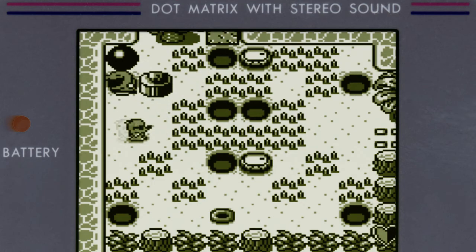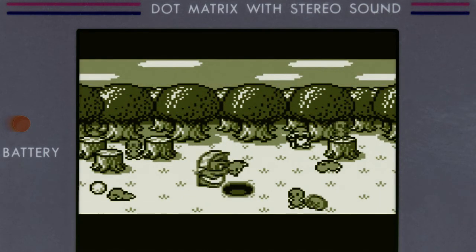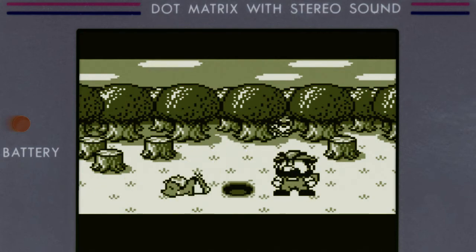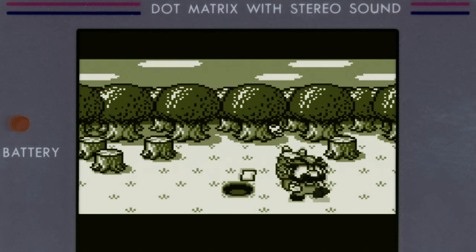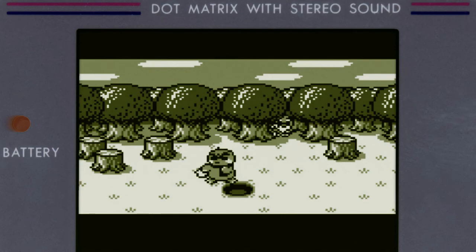Mole Mania is one of those lost gems. It is a handheld tale of kidnapping, child abduction, and ransom. Jinbi, a villainous farmer, is tired of moles tearing up his land, so he devises a plan to kidnap said moles, hiding them across several different areas. One problem: two of the moles were left behind — one being Grandpa Mole who saw the kidnapping take place, and the other being you, Muddy Mole, the father and husband of the abducted family.